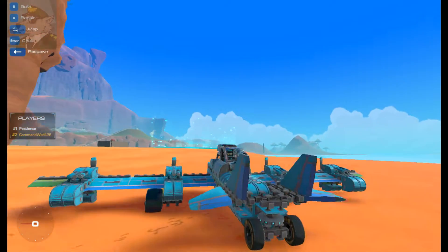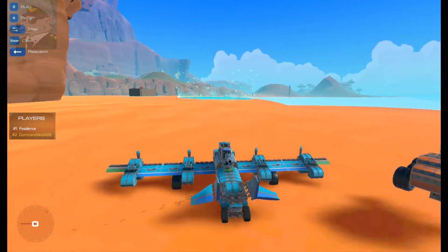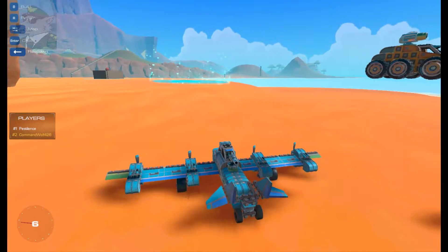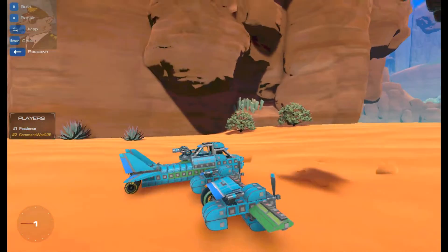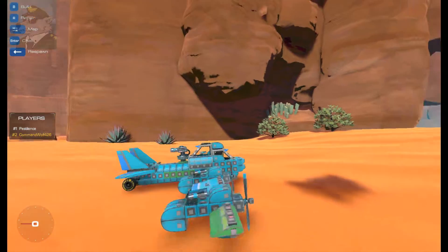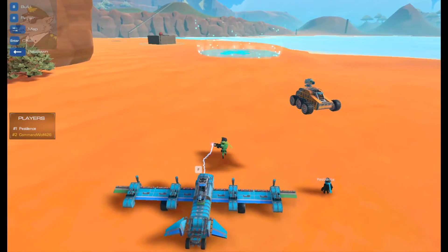I added a second wheel on the back because you had a stability issue, and I extended out your wings and lightened the load on the back, so it's highly effective. I also adjusted your engines just enough so that it can still take off. If you want to jump in and give me a test ride, you know?